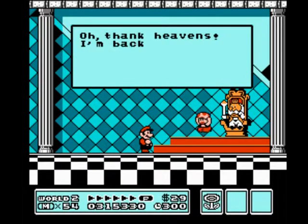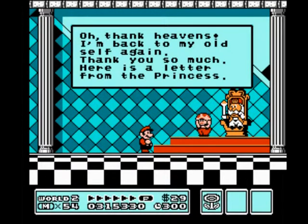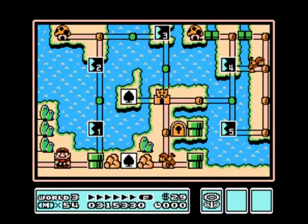And another overjoyed toad. Yeah, he's back to his old self again. It would have been nice if they had different dialogue for each king, but they don't. Greetings — you can stomp on your enemies using Goomba's shoe. I have enclosed a jewel that helps protect you. Princess Peach. And we get a Jugem's cloud — something like that, it's a cloud. We'll probably show that off soon. So here we are — this is World 3, Waterworld, Waterland. The music here is just fantastic. So I'm going to sign off and let you listen for a couple seconds to this music. I hope you've enjoyed this — be sure to rate, subscribe, comment, anything you'd like. Give me some feedback. Hope I'm doing a good job. That's it for this episode of Lou's Let's Play Super Mario Bros. 3. I've been PhoenixFire76 — see you all next time.